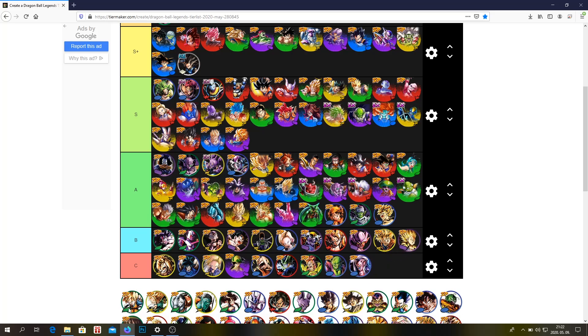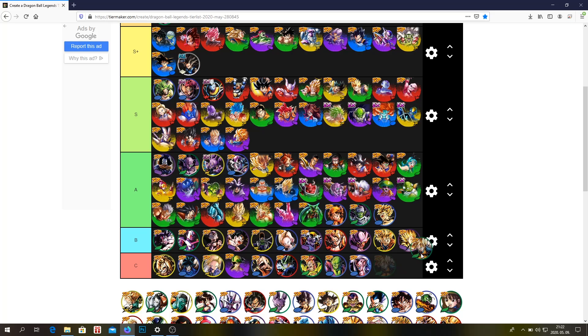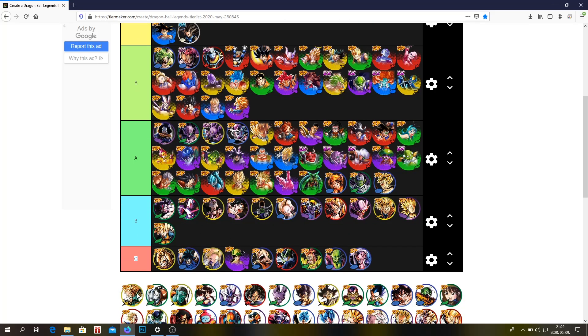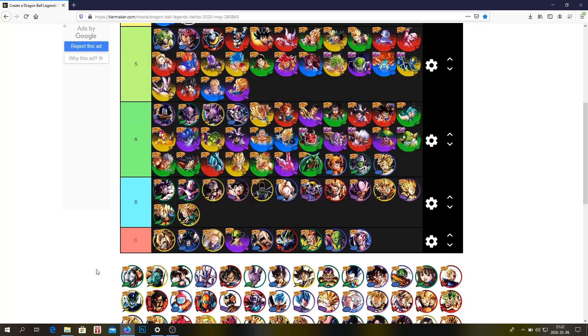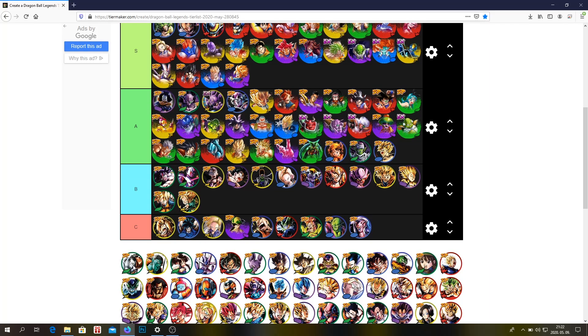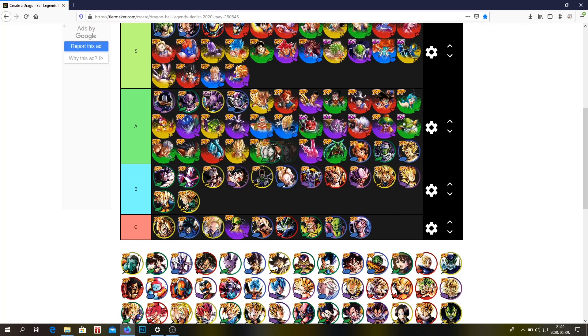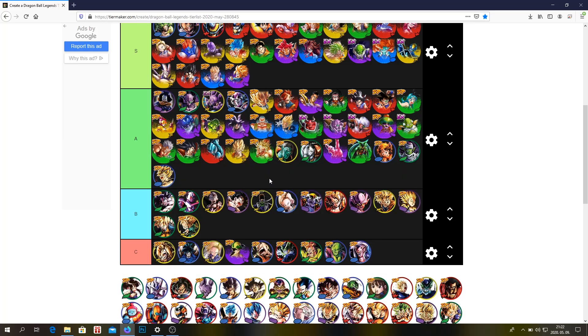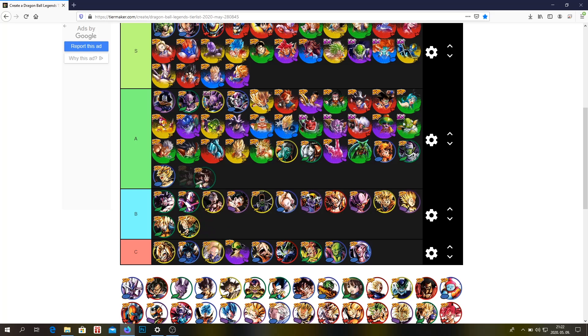Purple Gotenks, Green Goten, Yellow Trunks. Android 14 — A tier probably, he's a good unit, you can use him for sure. Bojack — A tier probably, he's not the best. Chichi — A or B tier.